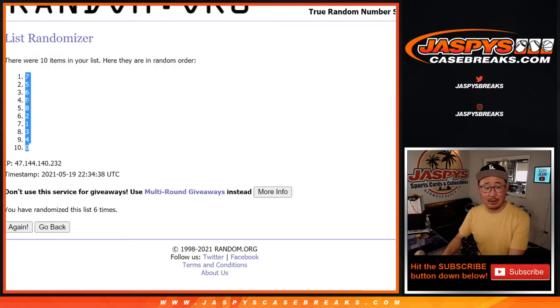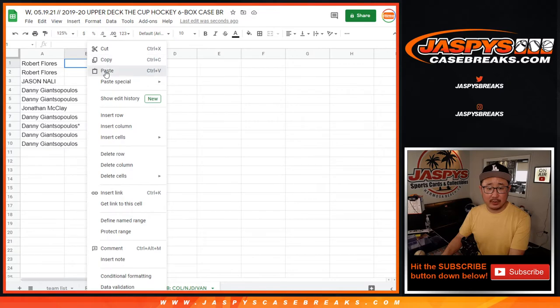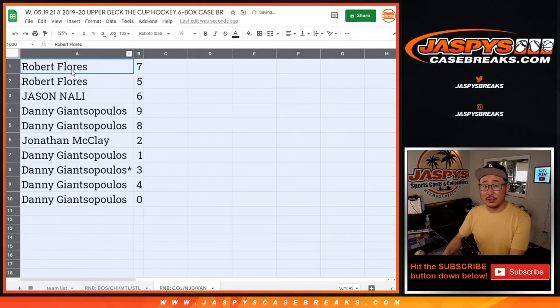Now remember, zero gets any and all redemptions, including one of one redemptions, just for those three teams in that bottom tab on the spreadsheet there. And one, of course, still gets any live one of ones for those three teams.